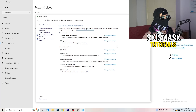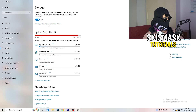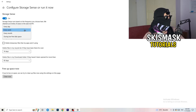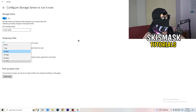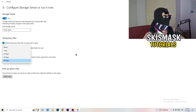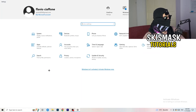Next, go to Storage and click Configure Storage Sense or Run It Now. Turn on Storage Sense and set it to run every week. Enable Delete Temporary Files that my apps aren't using. For the Downloads folder, set it to delete files that haven't been opened for more than 60 days. Then click Clean Now. It will take some time, but it will help you a lot. Then go back and click on Update & Security.